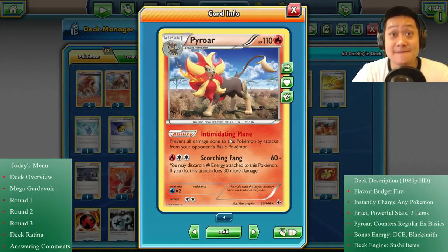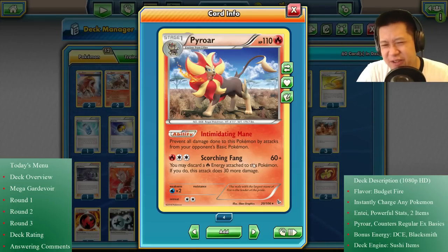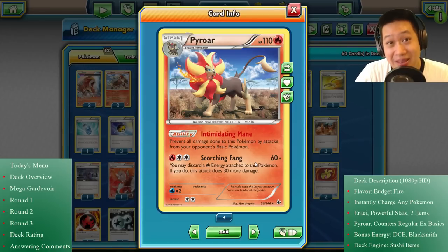Everybody is afraid of Jolteon and highly values this effect. But it is an ability, so it is weak to Hex Maniac. Still, how easy it is to get and how dangerous it is, it's going to threaten lots of decks out there. Scorching Fang does 60 or 90 damage, but you have to discard an energy card every time you attack — which is no problem at all.